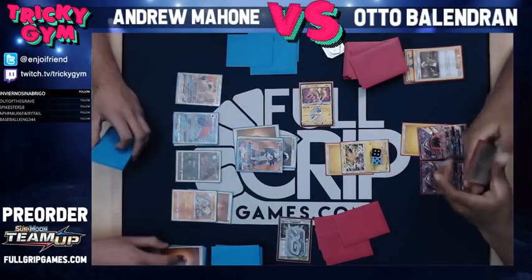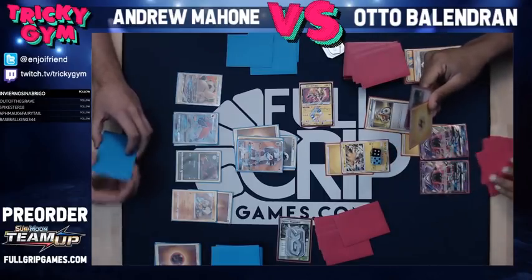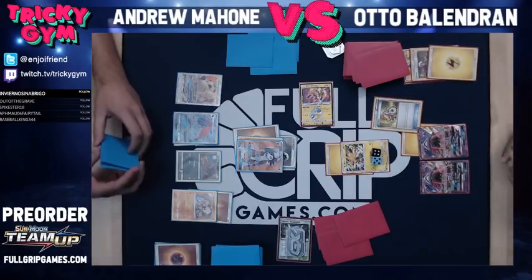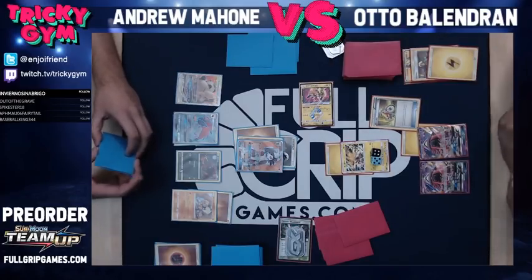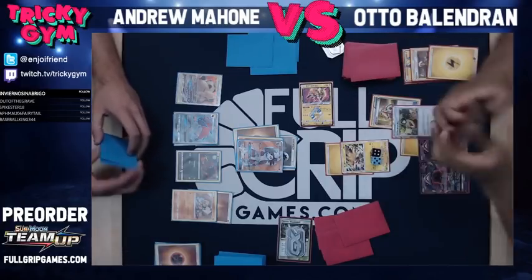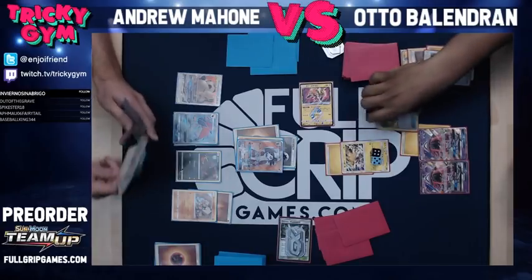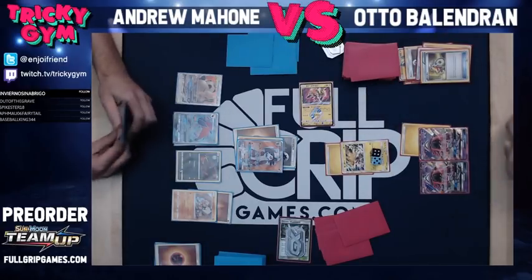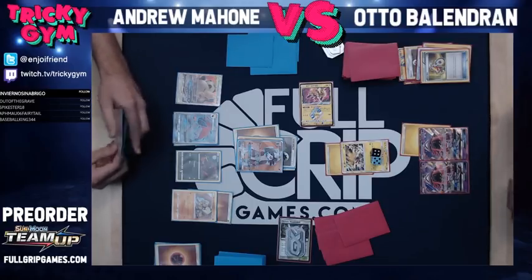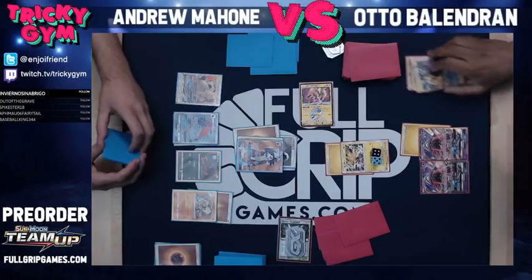I got off to a very aggressive start there. The Zapdos kind of had to come and clutch and do something. What you got going on over there, Otto? Acrobike? I'll discard the Lightning. Erica's Hospitality for five — very strong. Yeah, I want to see the Pikachu Zekrom come out. I don't know if I can get it off this turn. Once you kind of got on the back foot there with the Lycanroc knockout, I don't know if it's going to be easy to come back. A little Ultra Ball for the Pikachu Zekrom. Well, there he goes. And a Choice Band?